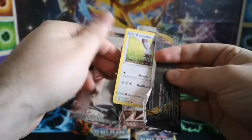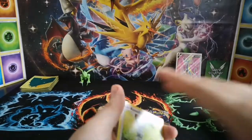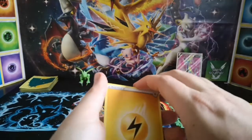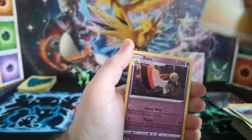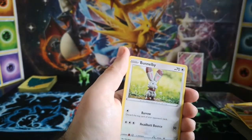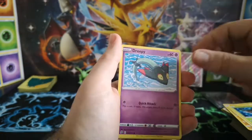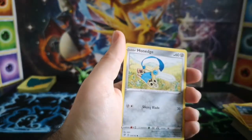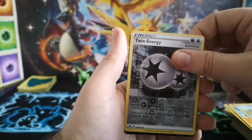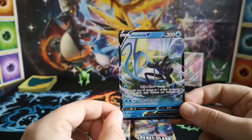Lightning Energy, Zangoose, Tranquil, Medicham, Bunnelby, Phantump, Dreepy, Galarian Farfetch'd, Honedge, Twin Energy is the reverse — not bad — and a regular Inteleon V. There we go — a couple of nice hits in a row there.